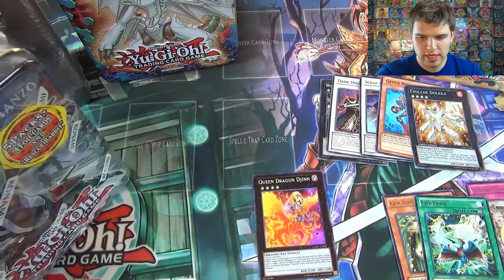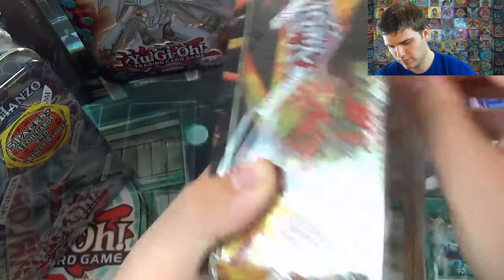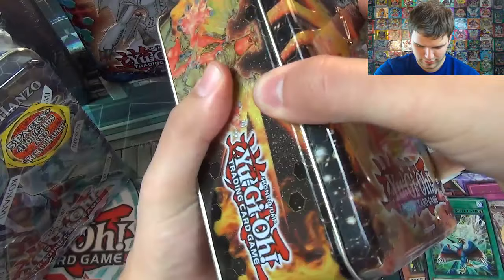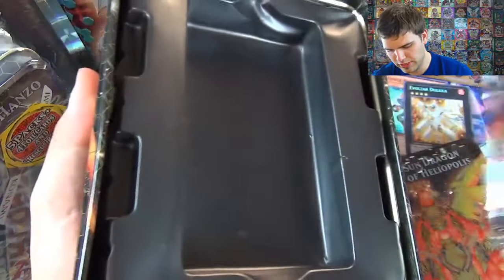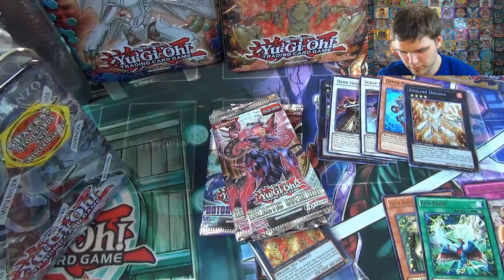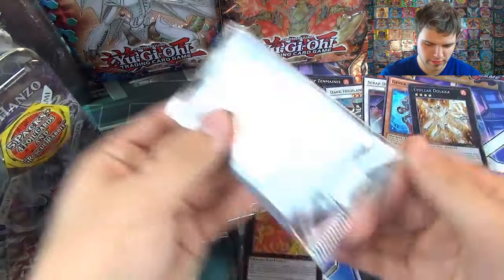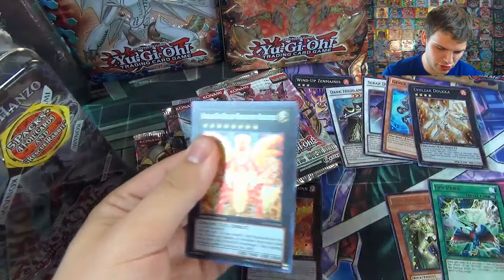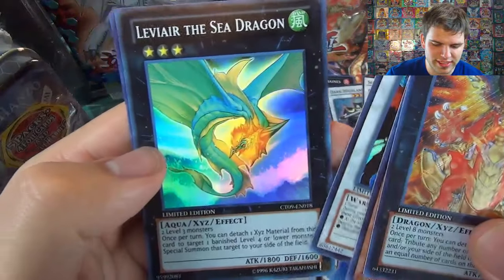Now let's go with Hieratic Sun Dragon Overlord of Heliopolis for the next tin of our tin opening collection. This will be a longer video — it's 25 packs and it's 5 tins. In this tin we get two Galactic Overlords and two Order of Chaos, and then one Photon Shockwave. For our limited edition cards from this tin, we have Hieratic Sun Dragon Overlord of Heliopolis, Malefic Truth Dragon, X-Saver Soza, Leviere the Sea Dragon, and Rescue Rabbit. Some awesome cards there.